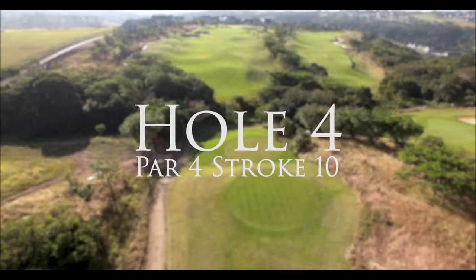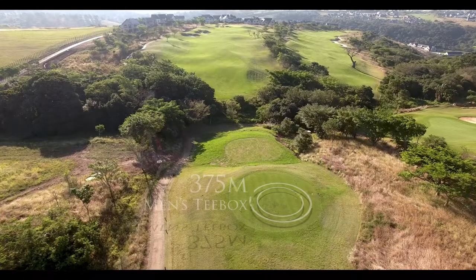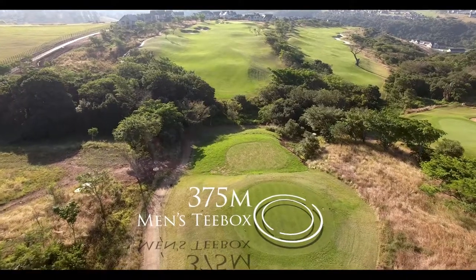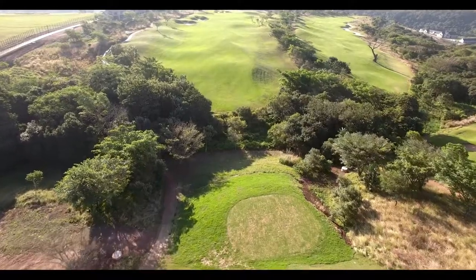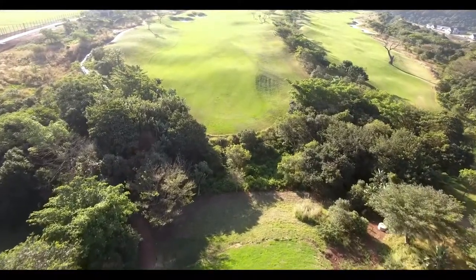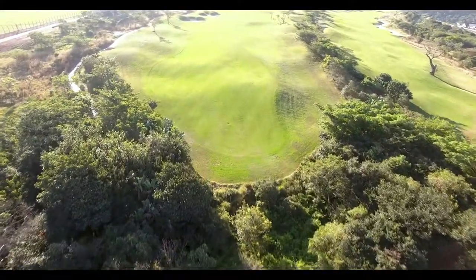The fourth hole at Cotswold Downs is a challenging par 4, stroke 10. It plays 375 metres from the men's club tees and 292 metres from the ladies. Off the tee box, one has a short carry over a picturesque ravine and forest area.